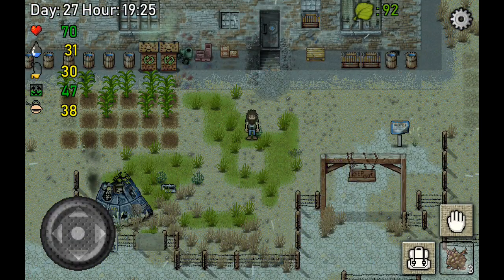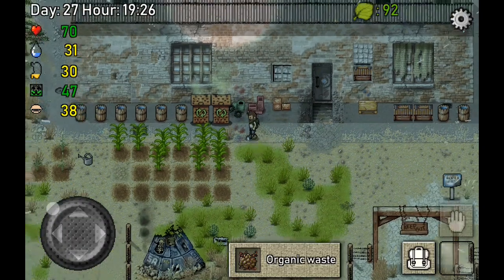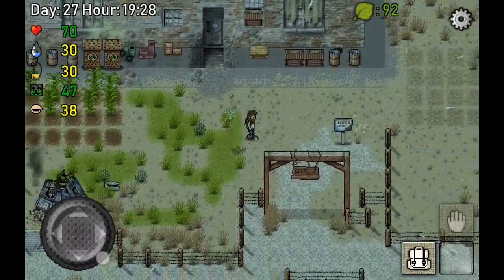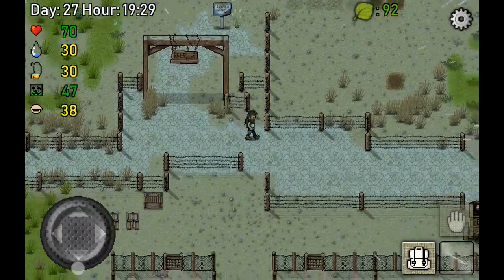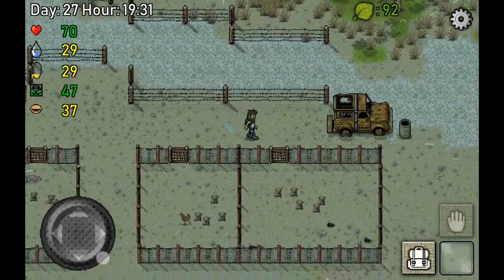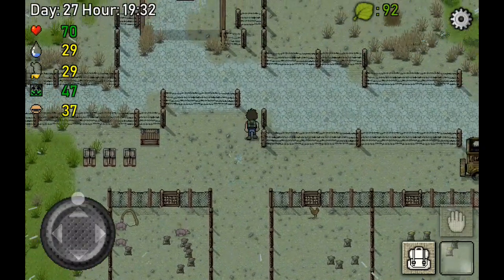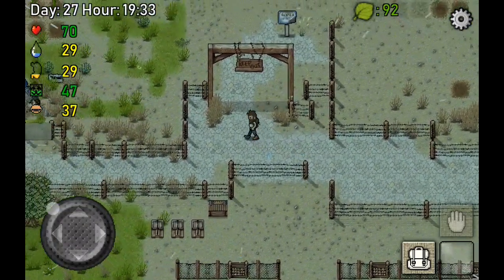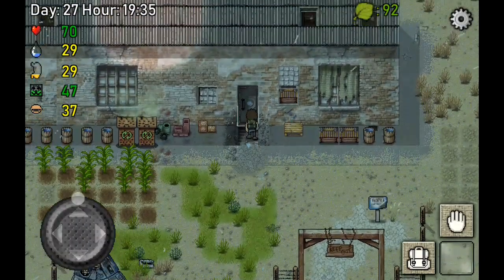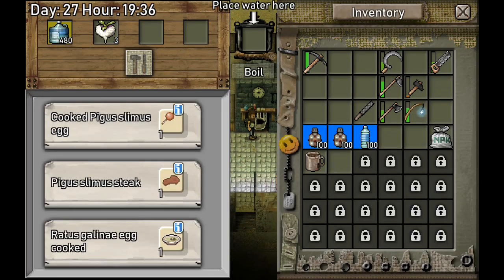Hey guys, my name is Kinksy and welcome back to another episode of Let's Play Green Project. This episode I want to make some more chests. Let's actually go down and look at the animals - they're looking awesome. I want to make some more of the jar cupboards because they really look nice and I think we need some more.